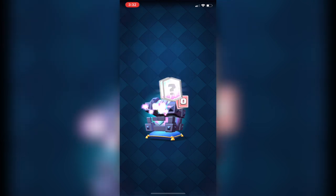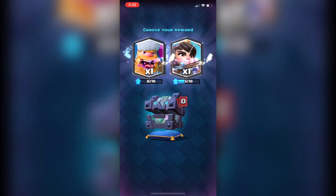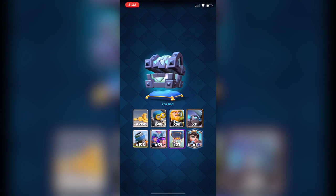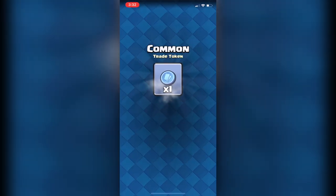Let's finish with this legendary cap pack and see what we receive. I took the Princess — yeah, Princess, not bad. Moving forward to 4000 legendary one, let's collect the prizes. We have 2000 gold and then one common.